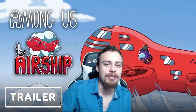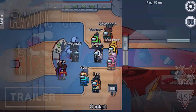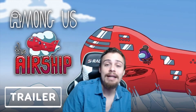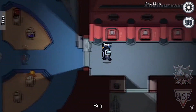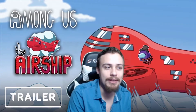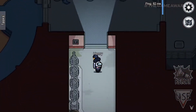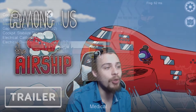The trailer starts us in the cockpit, which is the same room they teased in the original picture back in November on Twitter. From there it cuts to the vault, and you see the Henry character go out of the door into the hallway into what is called the brig, and then down to the security area. It'll be interesting to see what new security aspects and cameras they add to this map — you can also see a camera in the doorway between the vault and the brig.